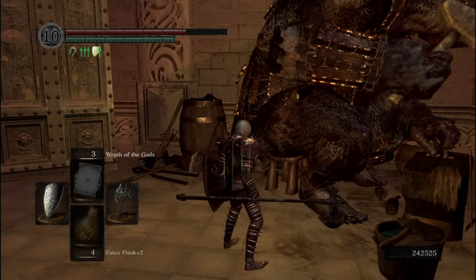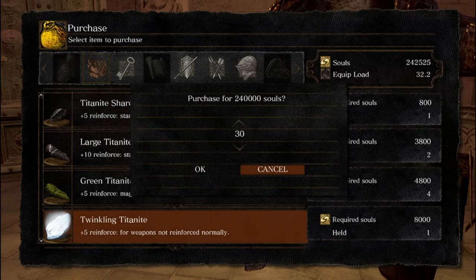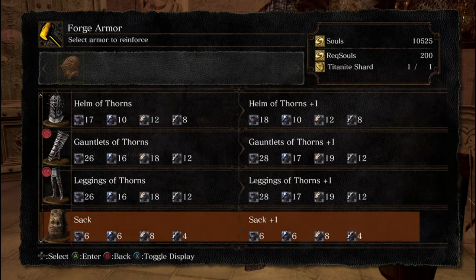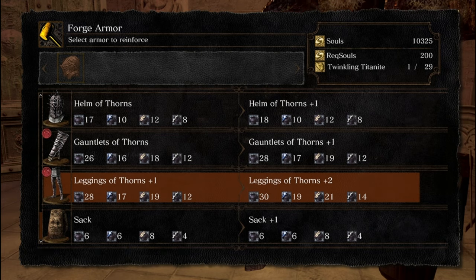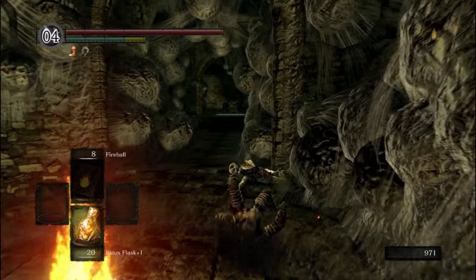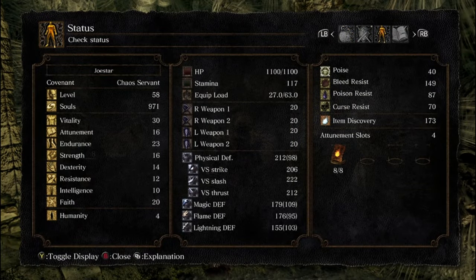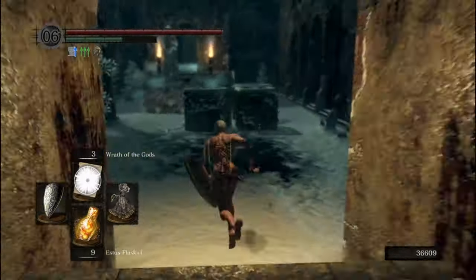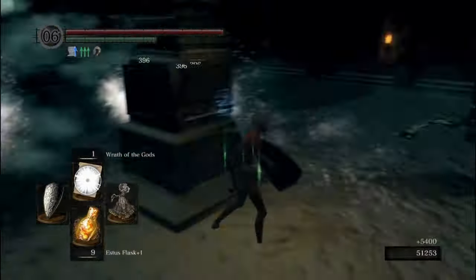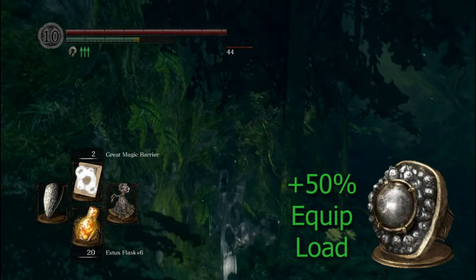It doesn't help that the armor counts as a unique set, so the highest it will go on the upgrade path is plus 5. We can get the twinkling titanite by buying it from the giant blacksmith for about 8,000 souls apiece. Thankfully, we're already going to be doing a ton of soul farming, so 320,000 souls won't be an awfully huge amount. The Armor of Thorns is fairly heavy as well, so we'll need some pretty large equipment load if we want to be able to fast roll. About an hour and a half of soul farming gets us enough souls to put our endurance comfortably at 53, which in combination with Havel's ring gives us the ability to fast roll, with a little bit of wiggle room.